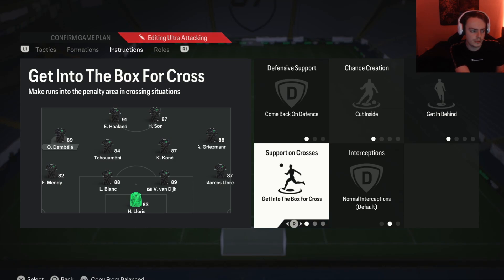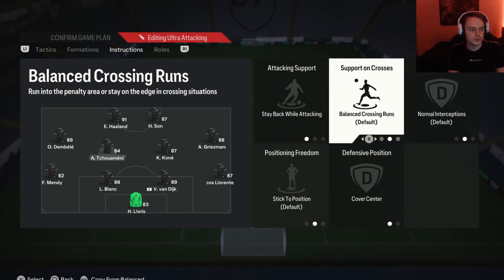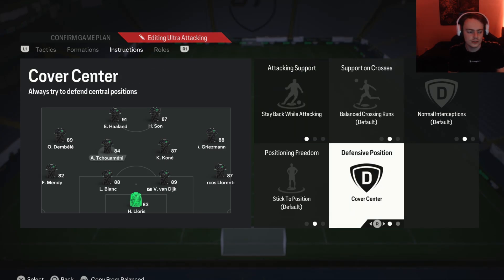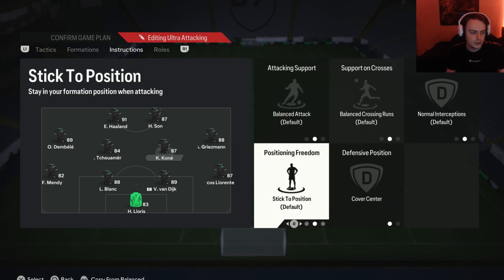Moving on to the left centre mid: I use a more defensive-minded midfielder here, so I have him on stay back and cover centre. Stay back is important because we don't want this player flying forward — he's a defensive player and we just want him nice and defensive. Cover centre means he'll primarily defend those central areas, as we don't need him to cover the wing since we've got the left mid for that. For the right centre mid I use a more box-to-box style player, so he's on balanced attack and cover centre. Balanced attack is because we don't want to restrict him to just defending — we want him to do a bit of both. Cover centre is for the same reason as the left centre mid.